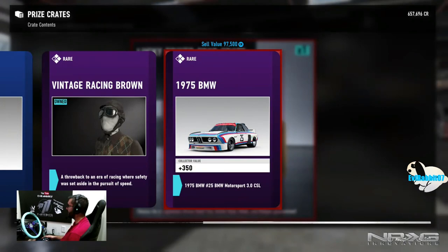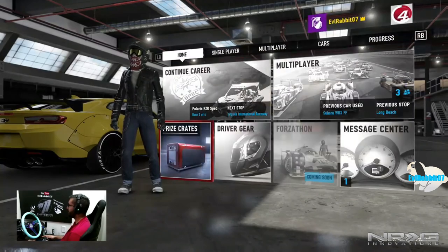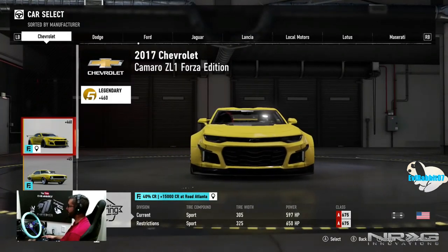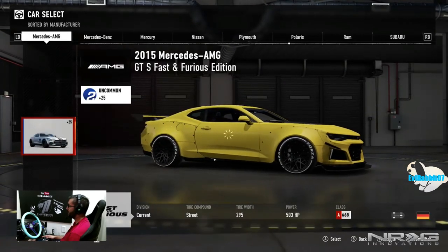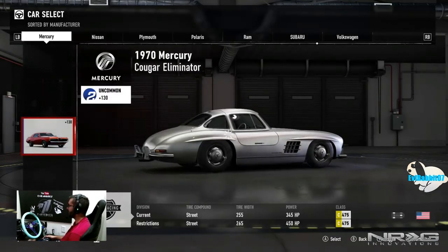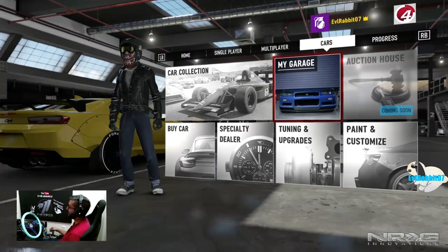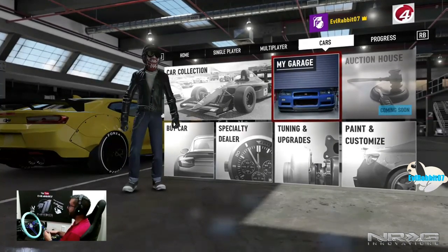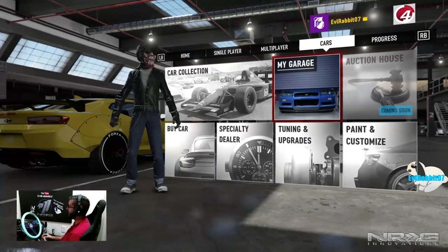I already own that 1975 BMW throwback vintage — so I received 30,000 credits because I already owned it. I'm excited about that BMW. We're going to sell that Mercedes though — I'm not a big fan and I want the money back. That Camaro is definitely getting a drift build. There's the Mercedes-Benz — selling it for 122,000. That's going to do it for this episode of Forza Motorsport 7. Follow me on Facebook, Twitch, Twitter, and Instagram — links in the description. Don't forget to like, comment, and subscribe. Until next time, I'm Evil Rabbit, I'm out.